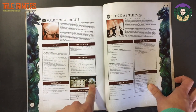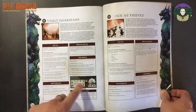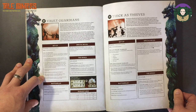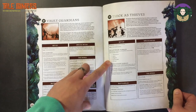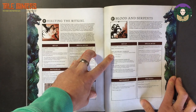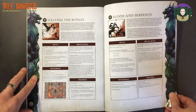Here you've got an Ancient Guardian, which is like those massive Sylvaneth tree-men — there's a damage table and rules for him. Then there's Thick as Thieves, where it looks like you're taking on the Goblin Palooze — quite cool. There's Haunt the Ritual, which is set in the catacombs, and Blood and Serpents, which is the monster battle. If you complete that challenge, you'll get to add the monster to your warband — so that's what you have to do to get the monster added.